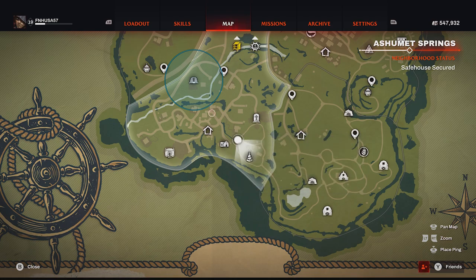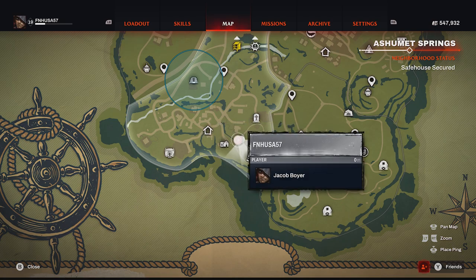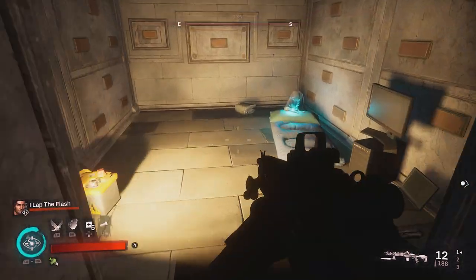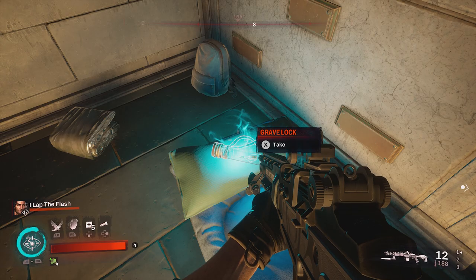For our next three collectibles, we will be in Ashmont Springs and using the Ashmont Springs safe house as our travel point. First up, make your way towards the Irvin Family Mausoleum. Once you are in the cemetery, locate this small crypt, proceed up the stairs, and the grave lock will be on the pillow on top of the sleeping bed.